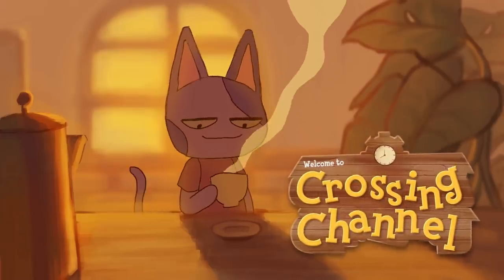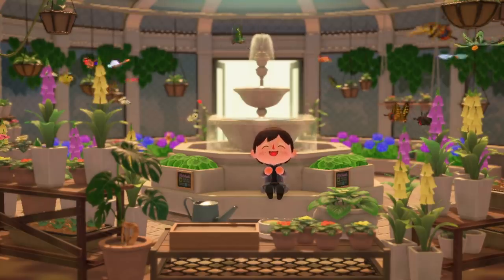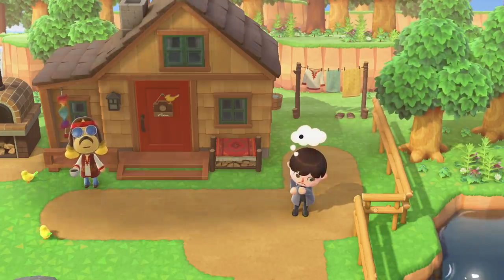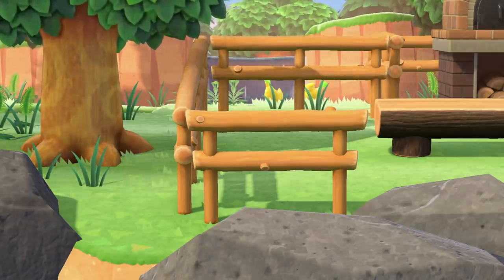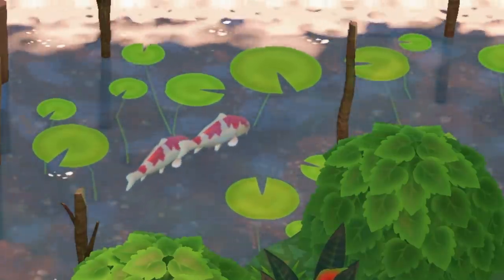Hey gang, I'm Crossing Channel. When you've been exploring in or around your island, you may have noticed some interesting objects that look super cool but you've never actually seen them as items that you can get a hold of for yourself in Animal Crossing New Horizons. There are actually a ton of different objects in the game, especially in certain buildings, which you simply cannot get your hands on.